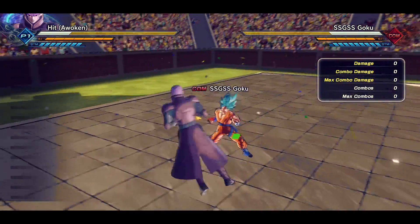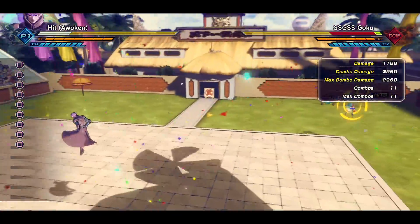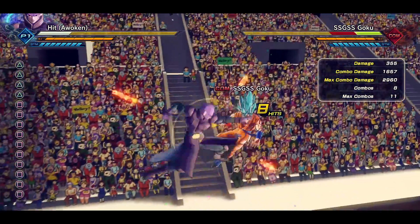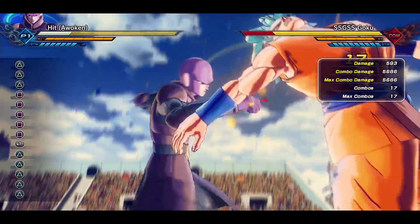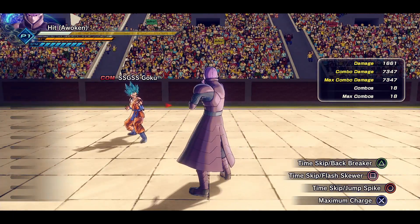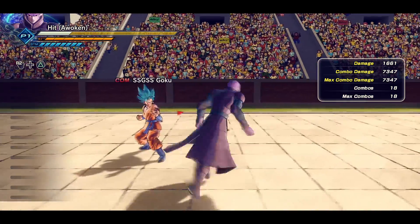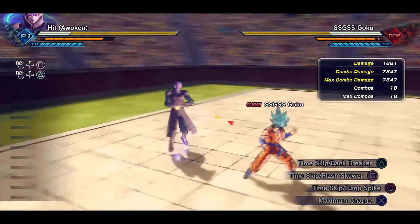The combos look about the same, no difference there, but the super moves are all different so let's see what they're about. You have Time Skip Slash Backbreaker — what the heck! That's probably a counter move. Let's go ahead and use Time Skip Flash Skewer.